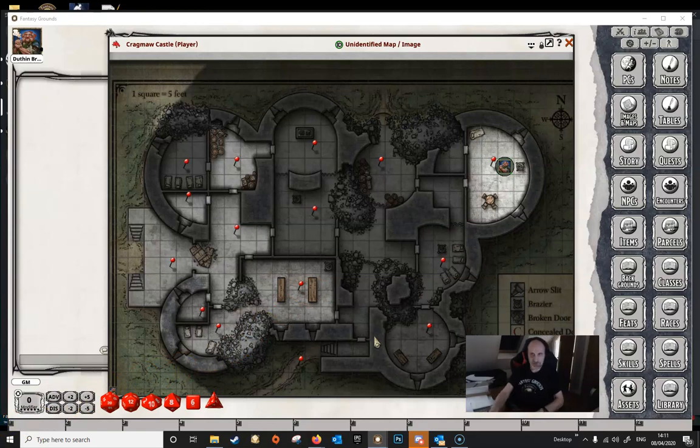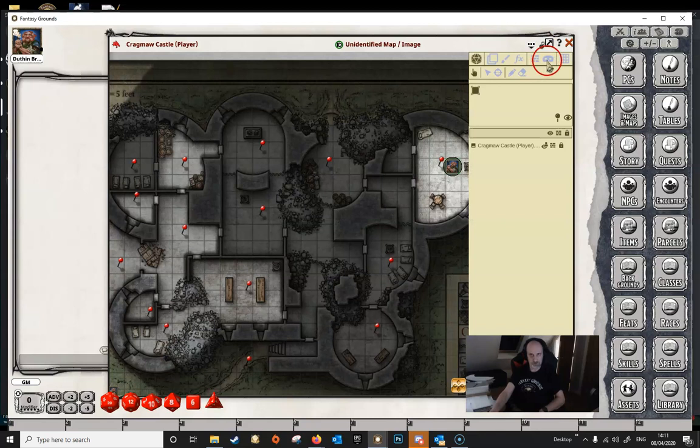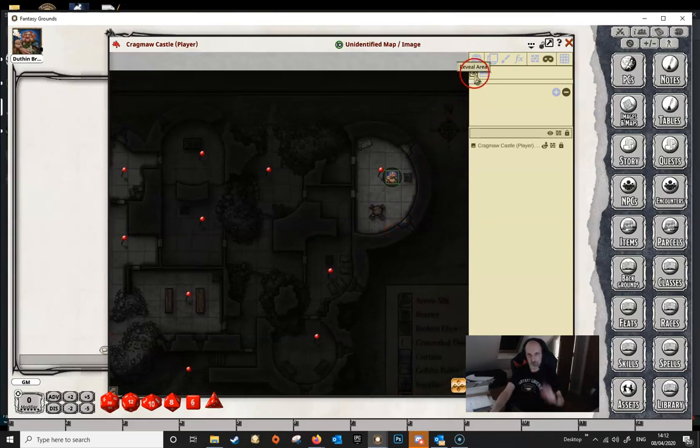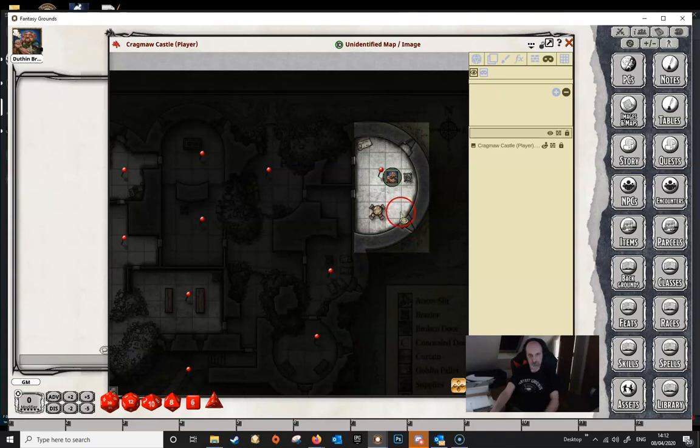There's one final thing to look at: the interaction of line of sight with the mask. If we unlock the map, we can see the mask symbol. Clicking it allows us to show or hide the area, and we've got a button here to enable the mask. When we enable it, the map goes even darker. Looking at the player screen, everything is completely black. The mask in Unity works the same way as in Classic and can be used in conjunction with the line of sight feature. To reveal an area, select the reveal area button and drag to cut a hole in the mask — the same as in Classic.